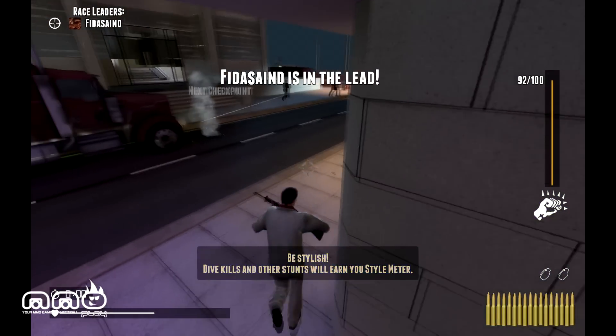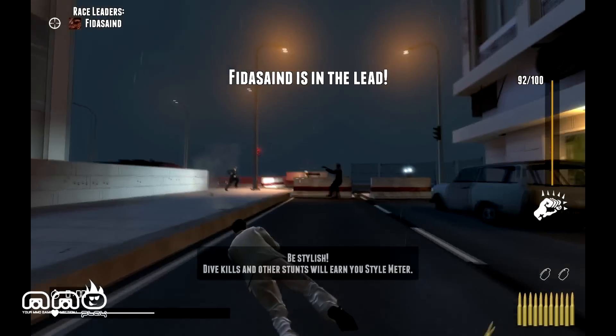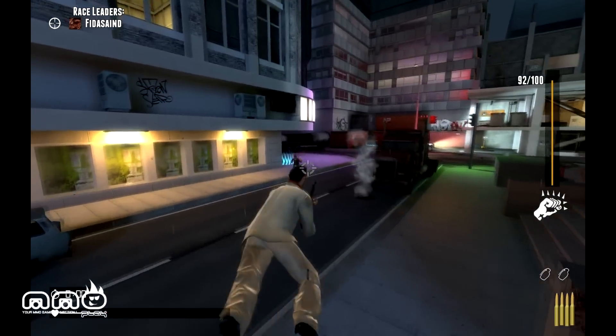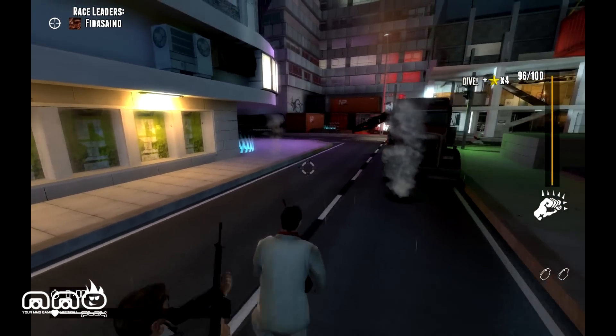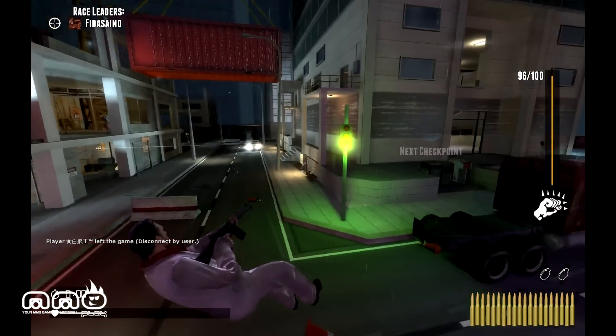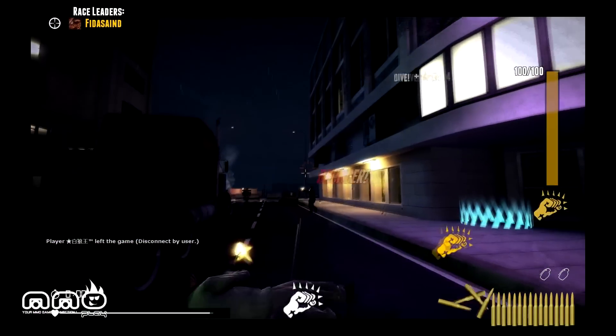We fast forward a little bit and I got a new weapon — going to check out one of the objectives. Completing objectives does give you score. You can dive forward: press space to jump and then right click to dive. It gives you a lot more points if you do kind of cool maneuvers like that while you're shooting.